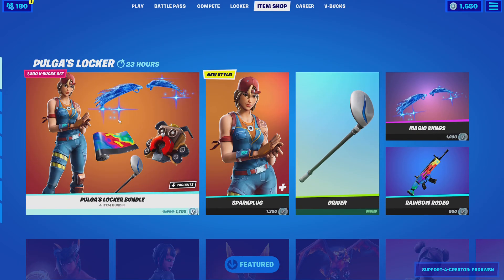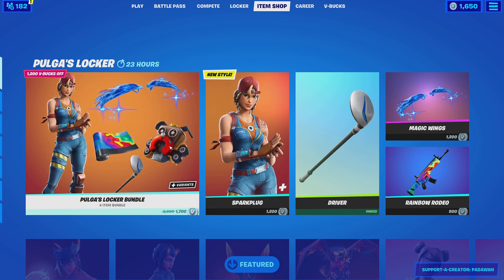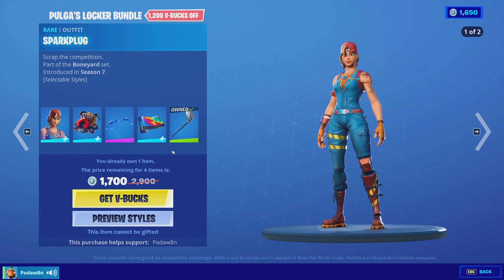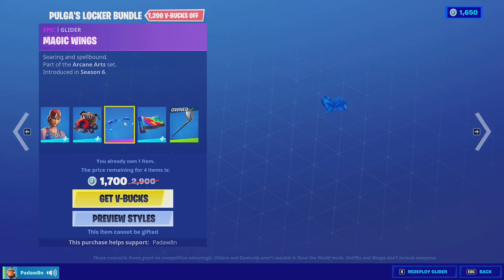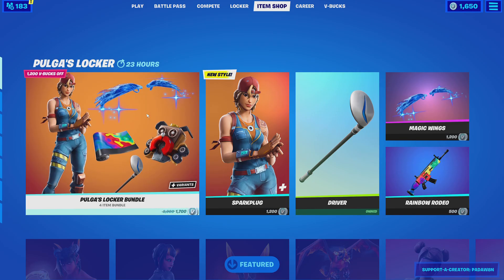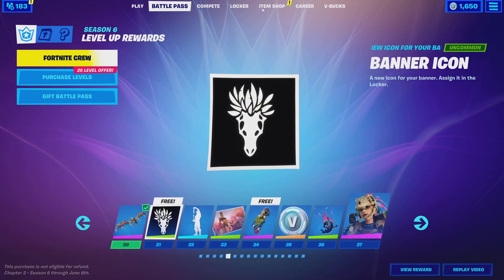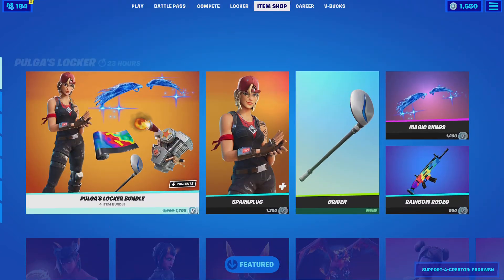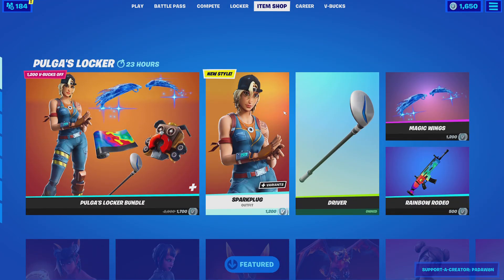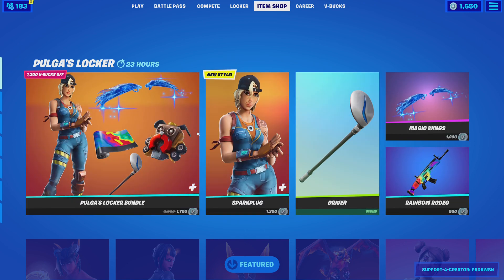Oh, the Pogo Locker Bundle! Oh, Spark Plugs is out — I'm definitely gonna be buying that. I was gonna buy the whole bundle but it's 50 more V-Bucks than I own, which is the biggest joke of my entire life. How many tears until I get V-Bucks? I can do some grinding, it's alright. I really like the Spark Plug skin, the Magic Wings, and Rainbow Radio, so I'm gonna get that.